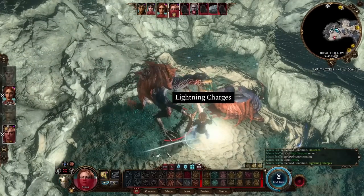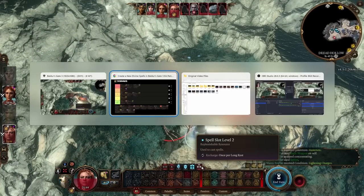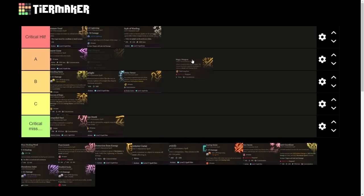The main downside is concentration, and for paladins it uses one of only two level 2 spell slots. I'm struggling between A and B. If it weren't concentration it'd probably be too powerful — a critical hit. I'll leave it at B tier. For paladins especially with only two level 2 spell slots, the concentration requirement keeps it from going higher.